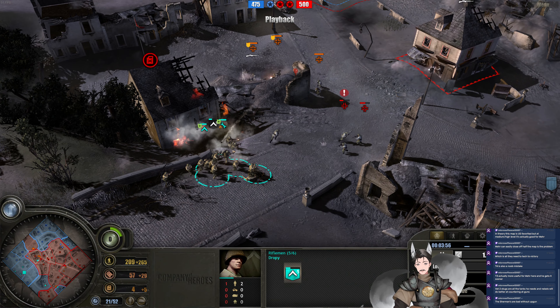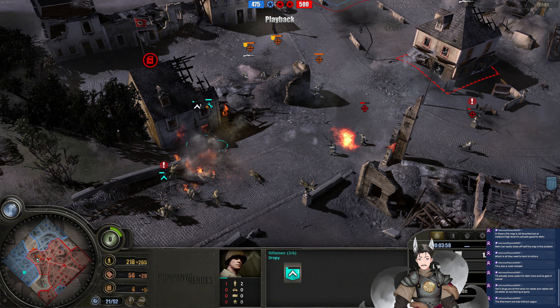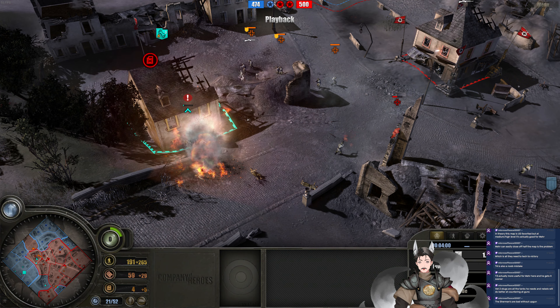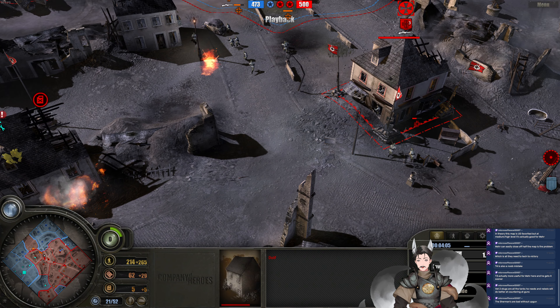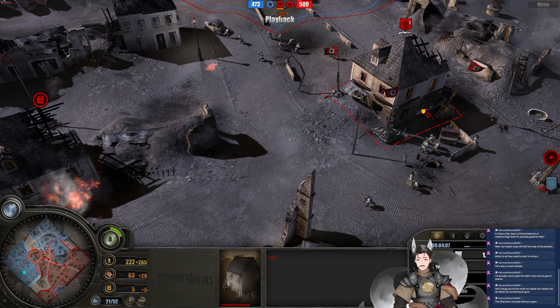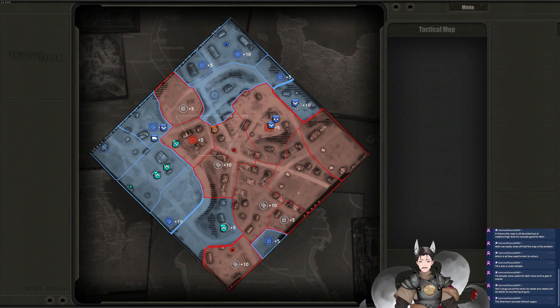Rifle squad falls back — there's a grenade thrown there. It falls back with the higher health Rifleman squad, while the lower health one retreats as well. Very nice. And now we've got a forward HQ established by the Panzer Elite player. This point is decaptured and the British HQ is right here — so if it redeploys up here, it will maintain supply for these sectors.